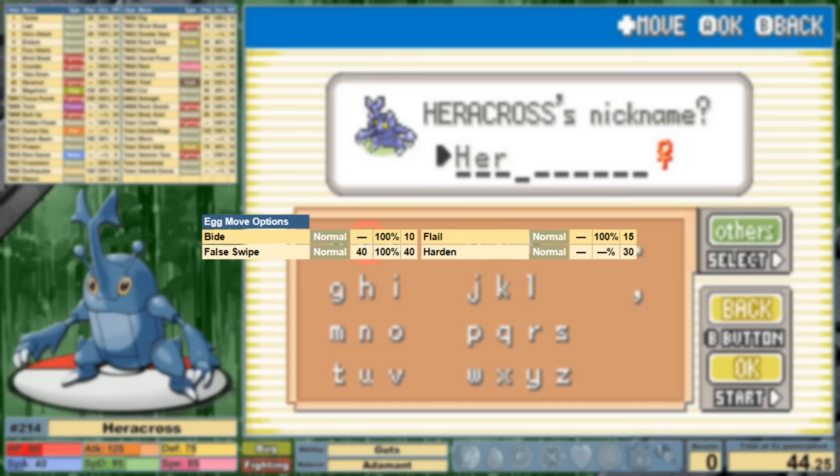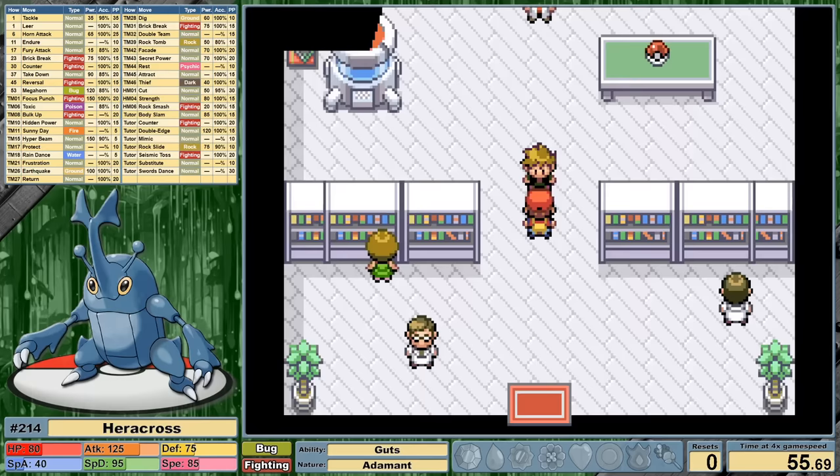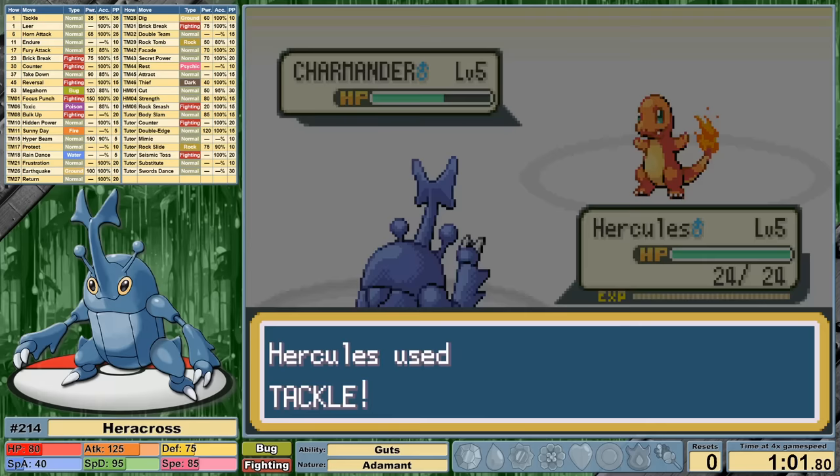It's been requested in the comments that I start including egg move options in my versus videos. I'll take a quick aside to thank everyone who gives suggestions in the comments and Premiere chat — they really help me improve the quality of my content. Heracross's egg moves are quite limited, but I feel like the best option of the four is Bide. I'll get to why in a minute.